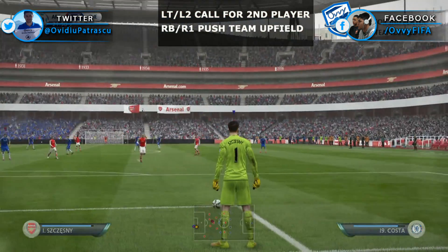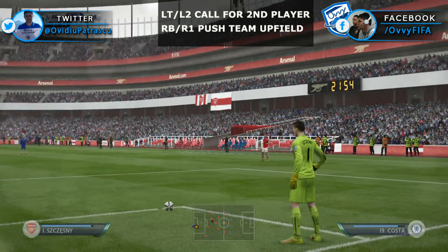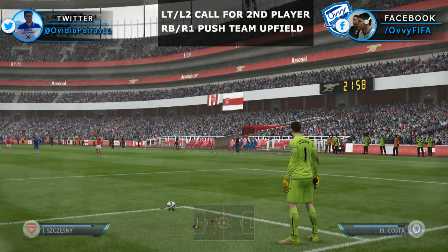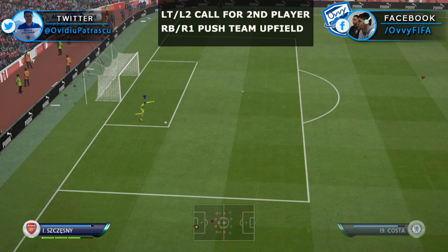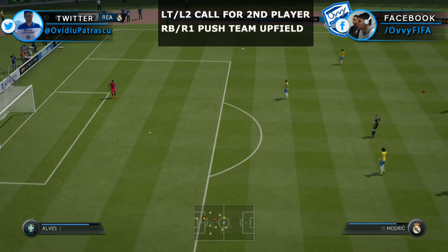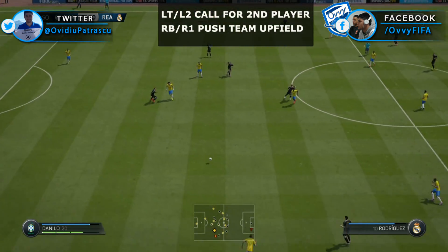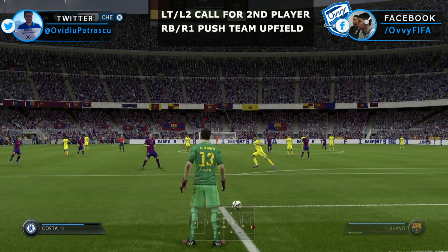By using the push team upfield option you will send all your players away from the goal. The line of defenders will stay at approximately 30 meters away. This option is particularly effective when you want to target a long ball to a player that is tall and very good in the air. This way when he wins the header he will have a lot of possibilities to pass the ball, as all of your players are pushing towards that area of the field.